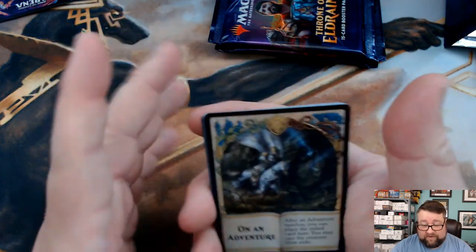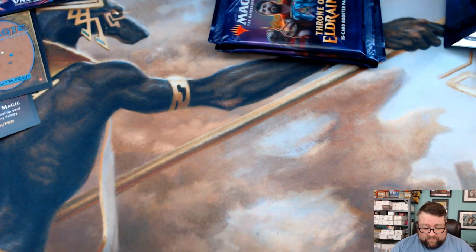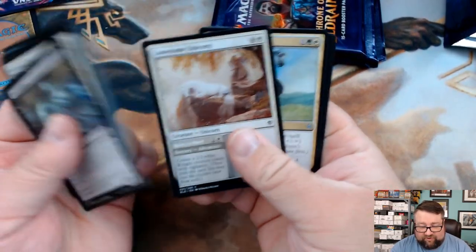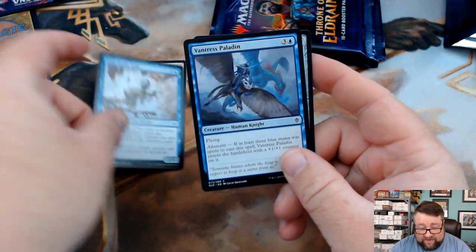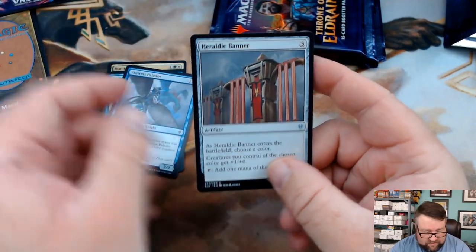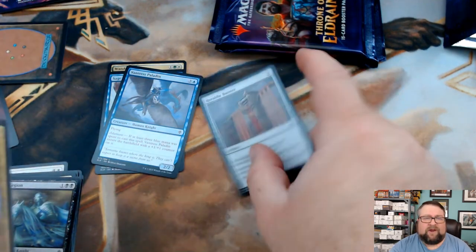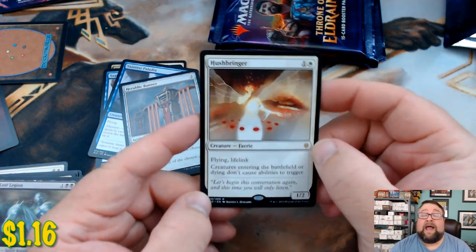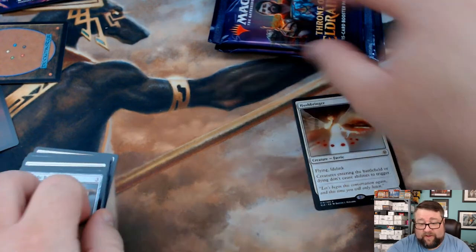Let's go ahead and thumb through this pack — see if we got any of the adventure alternate art. We got a Wandermare, a Sage of the Falls, a Venturess Paladin, and then our rare is Hushbringer. I cannot be the only one that this art creeps out — this is some creepy art right here. But anyway, that goes into the box. Let's see what we get in our next pack.